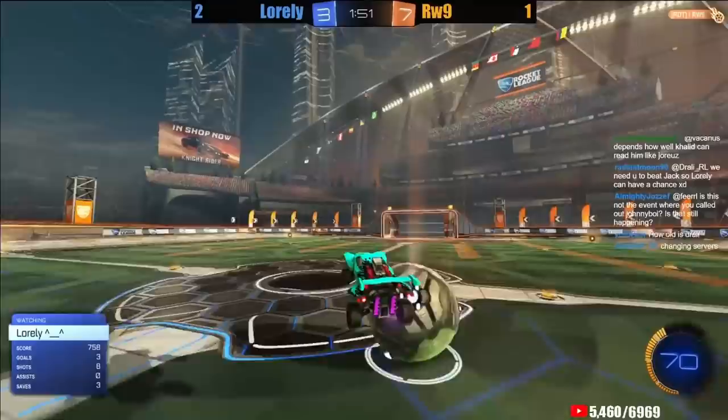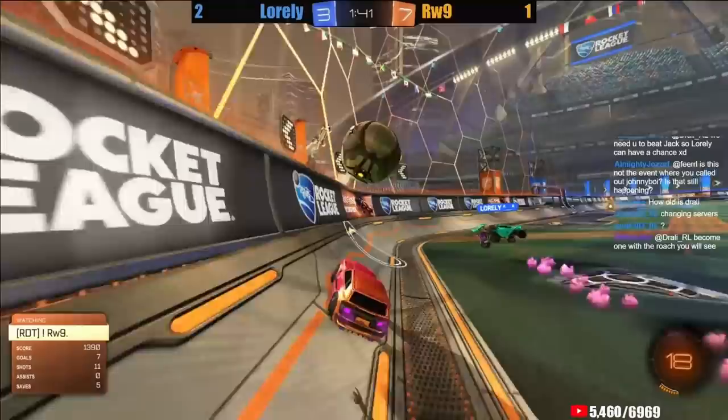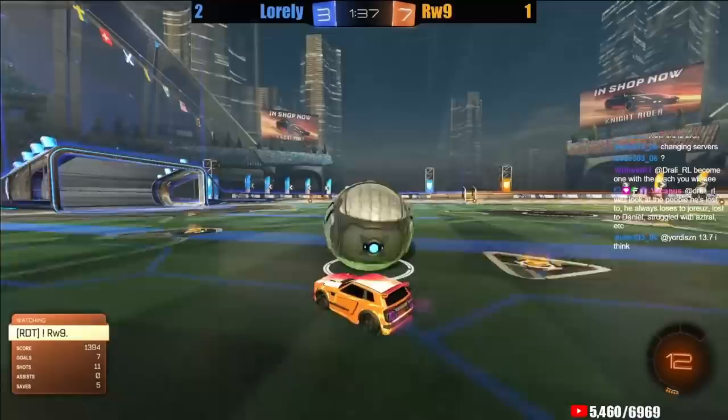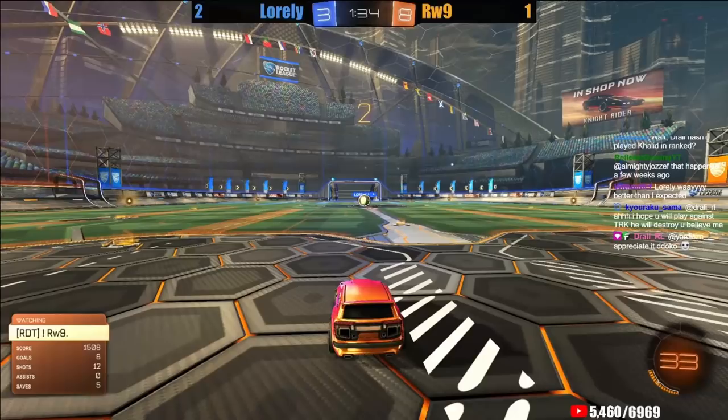Loralee trying to punish Rawass for the moment he went to grab boost, but couldn't shoot fast enough. Space for Loralee — he will take a dribble almost directly down the center of the field. You want to look for more left-to-right dribbles to make it harder for defenders to challenge. Rawass able to take away that dribble fairly easily. Both these guys are very talented on the back wall, great at saving balls high and then getting that secondary touch to take away possession and end the offender's possession.